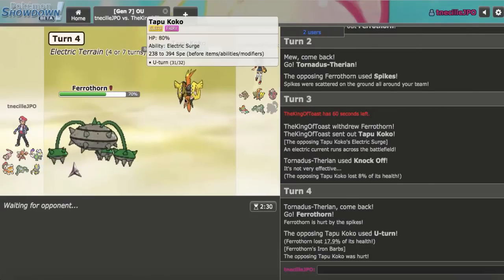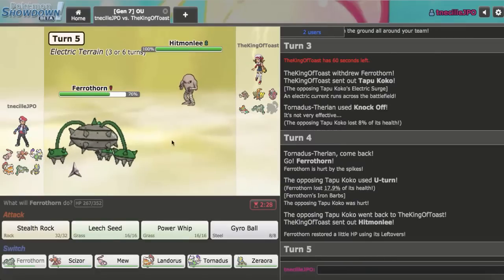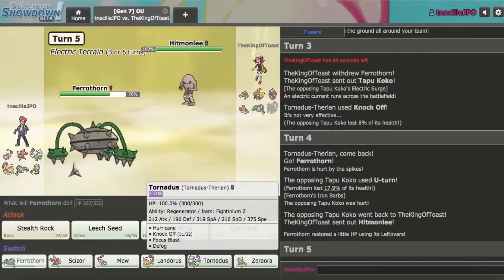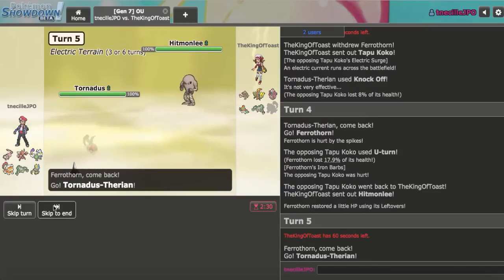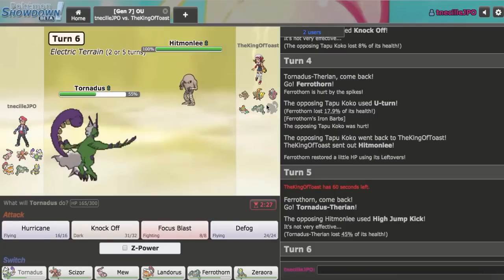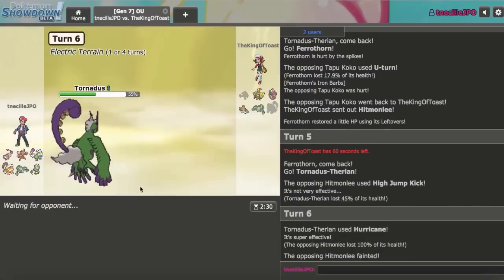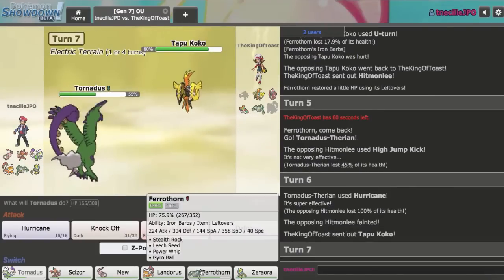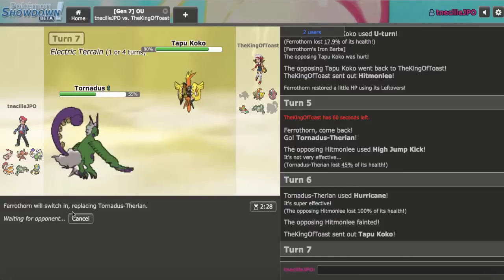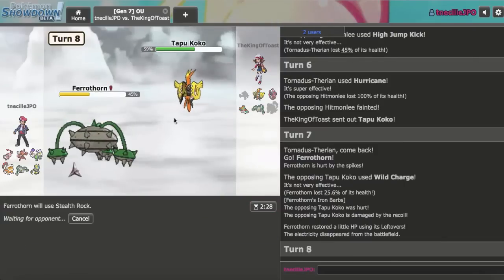U-Turn comes out. So they go Hitmonlee first — this is not the Zeraora though. I'll go Tornadus on this; they didn't get an Unburden boost yet. Maybe it's just some other Hitmonlee and I'm mistaken. Let's Hurricane here. I do hit it and knock it out, so that means my Landorus can go ahead and knock out the Hawlucha. Ferrothorn comes in and I'll go Ferrothorn on the Wild Charge. I'll go for rocks.